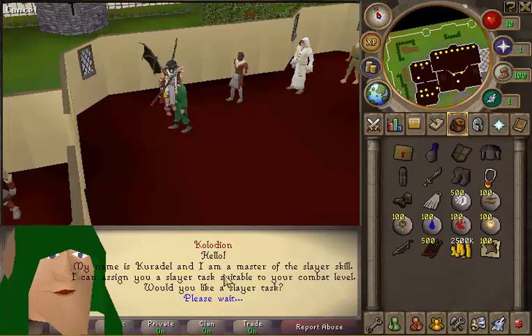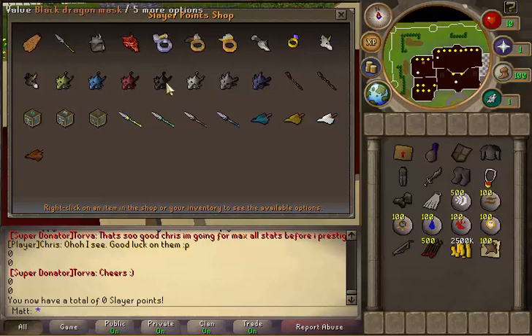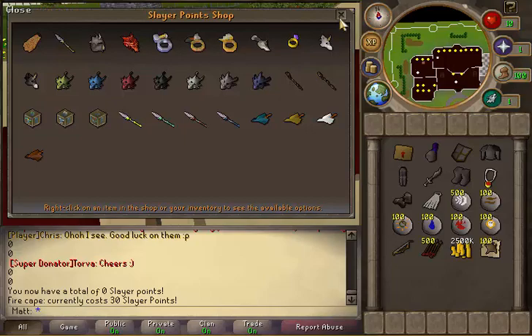This is your slayer master where you get your slayer tasks and all that. Bonus rewards are pretty decent — nice and unique. With bone crusher, that's also very nice. There's some weird armors in here, not sure why those are included. But yeah, fire cape and such.